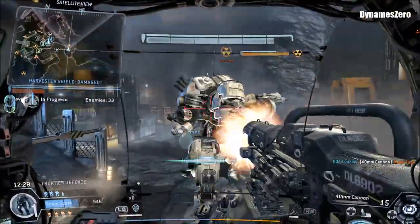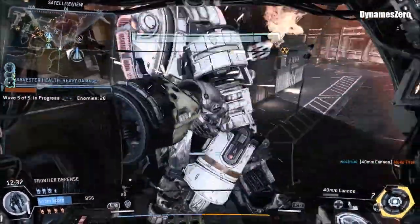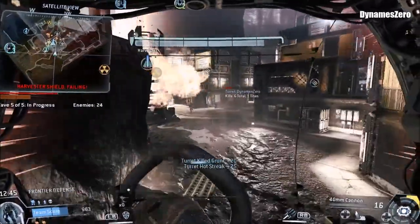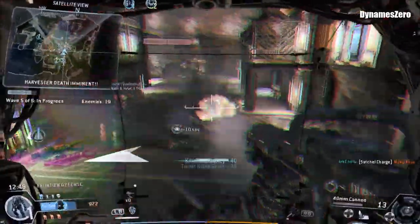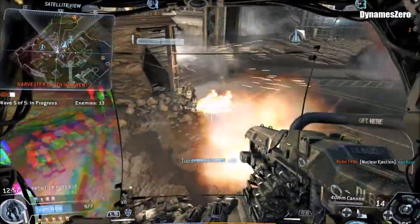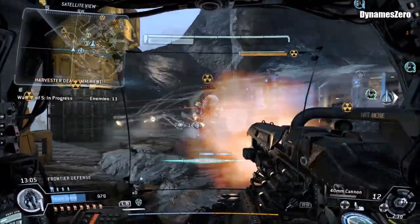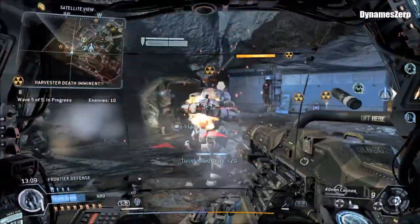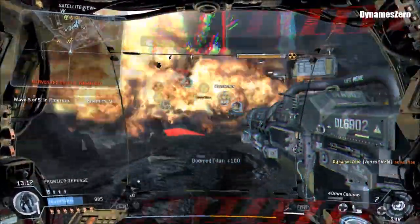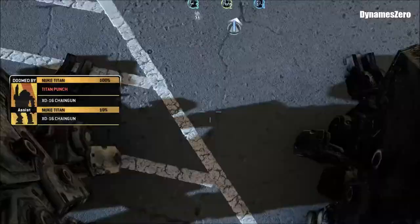The Harvester shield is recharging, guys — keep it protected. We've got a pilot down. Your turret just took down the Titan. The Harvester shield is recharging. The Harvester shield is going to drop if they keep taking damage. Nuke Titan approaching the Harvester — take it out before it detonates. Team, the Harvester is about to go down — take out whatever's damaging it. There are a whole lot of Nuke Titans bearing down on the Harvester. Team, we just lost a pilot out there.